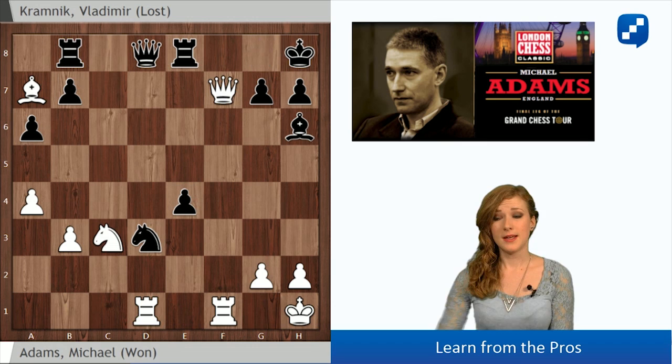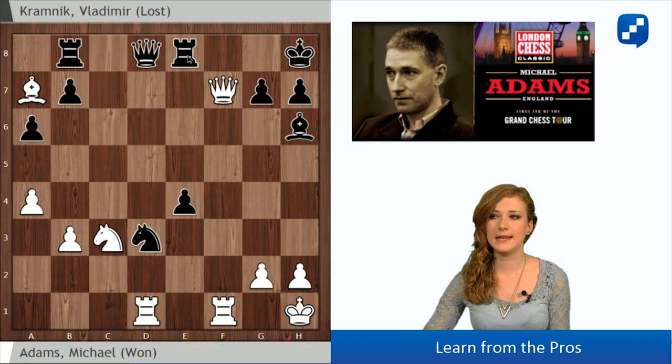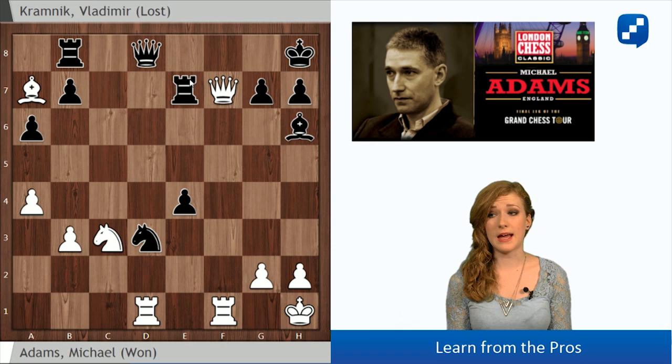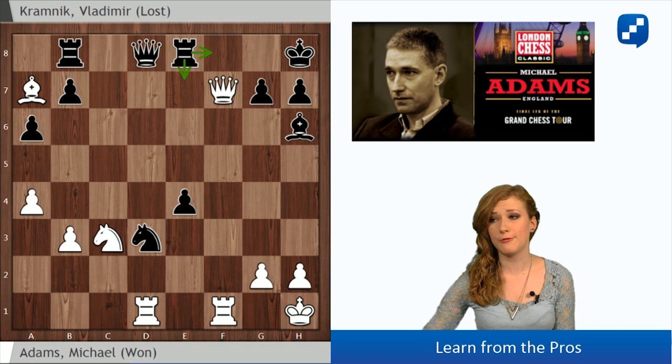Therefore, after bishop a7, Black cannot go rook a8. He has to make an intermediate move and attack the queen before he moves the rook from b8. So there are two options to attack the queen. He can go either rook e7, which was played in the game, or he can go rook f8. One of these moves is good and the other one is bad. Kramnik chose the bad one, because rook e7 seemed to be actually the good choice — you attack the queen and you keep on protecting the pawn — but there will be a problem with this move.